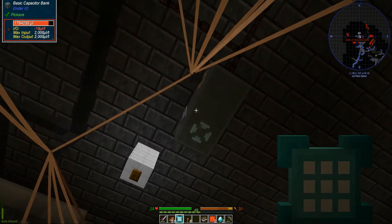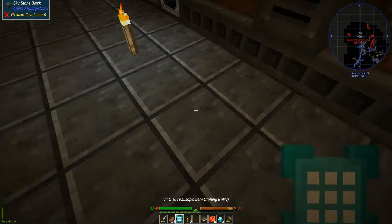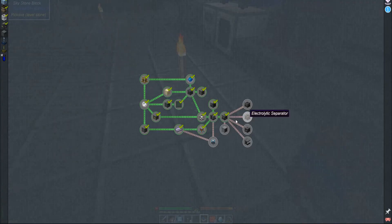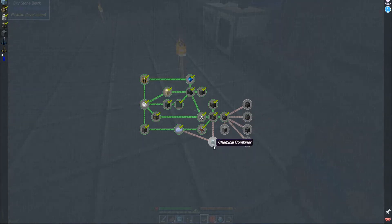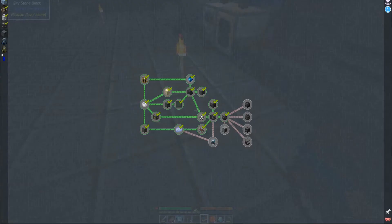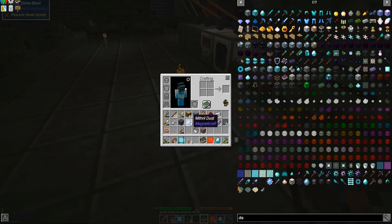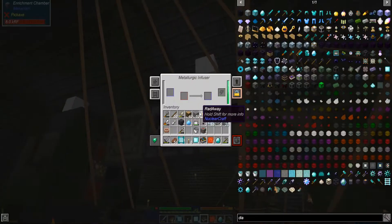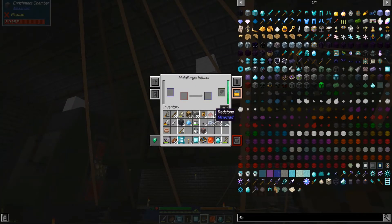Oh, and it's pumping into this thing. Maybe we need to... you work on that. What am I doing? Thorium. We have more somewhere. We have thorium dust. So, if we get this, put it in here. If we do one, two, three, four, then drop this in. Your osmium is done.